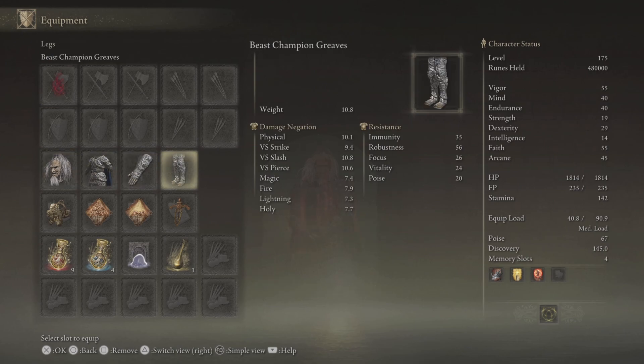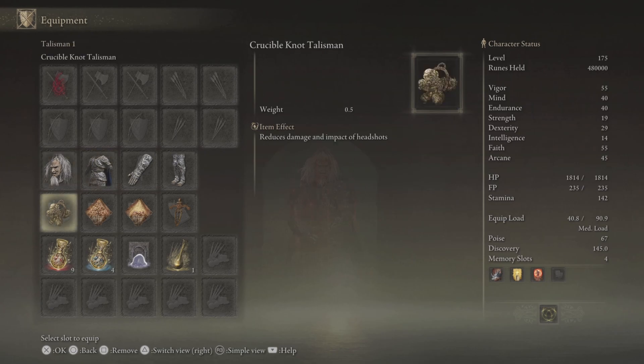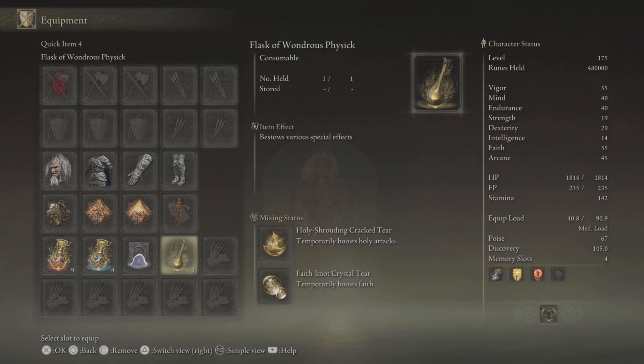I'm using the Akina Mask, Beast Champion Armor, and you can use anything over here. I'm using the Crucible Knot Talisman for some damage negation, Blessings-Boon Canvas Talisman, Faithful's Canvas Talisman — these two stack together and they also raise the potency of Fire Incantations. Ritual Sword Talisman raises attack power when HP is at max.